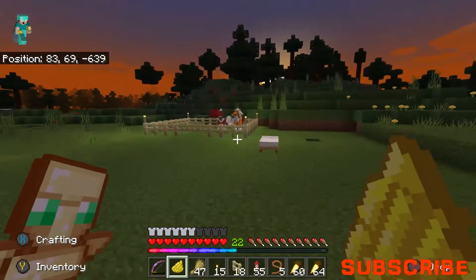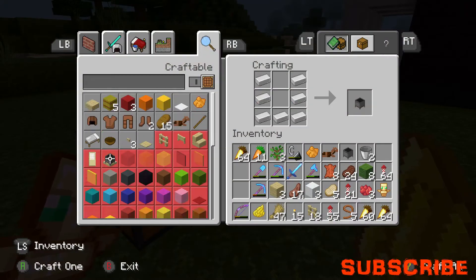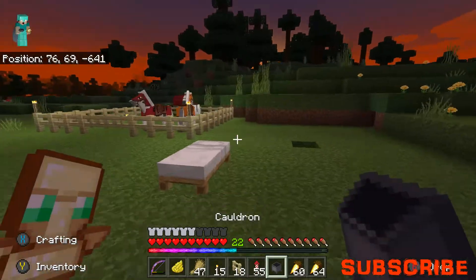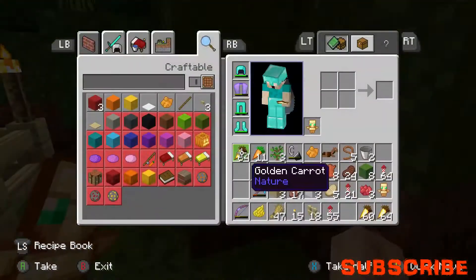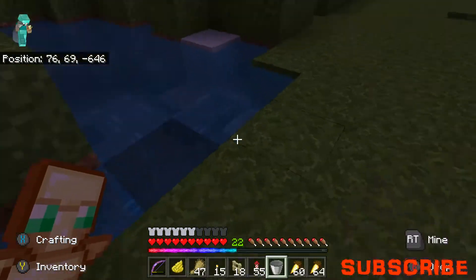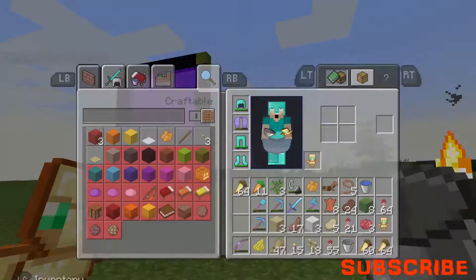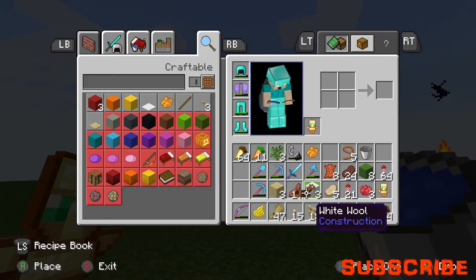I don't have a cauldron - I'm not prepared at all. How many times do I have to craft stuff this episode? Let me place the cauldron, grab a bucket, go to the water, sleep, and then gather materials in the morning after we've dyed our horse armor. It's going to be wonderful.